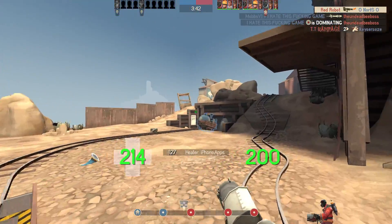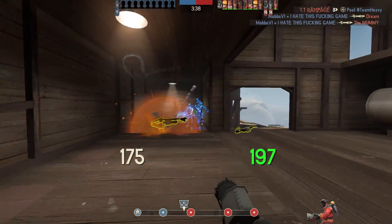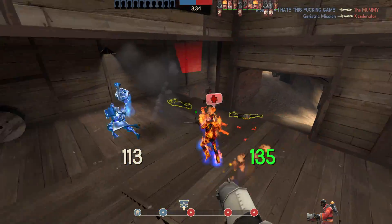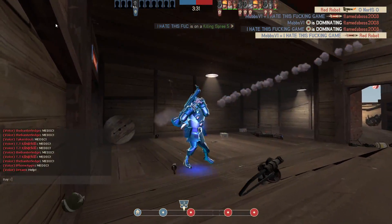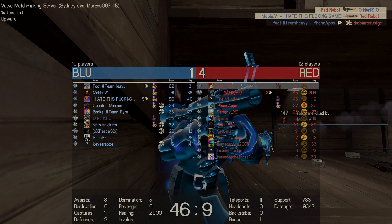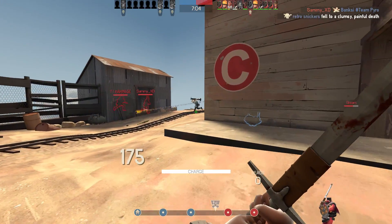I had a bit of time to reflect as all the points were being captured and that cart was creeping closer and closer to the final point, to think about what my team needed in this situation. I needed a class fast enough to go and kill the medic and escape with his life, a class tanky enough to absorb explosive damage, and a class that could deal with those pesky Deadringer spies — in fact, he could even benefit from them. And here is the result! It's Demo Knight!